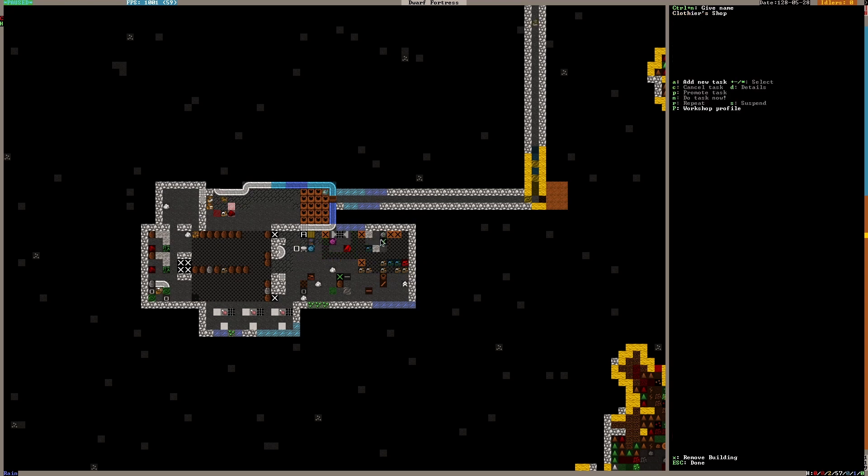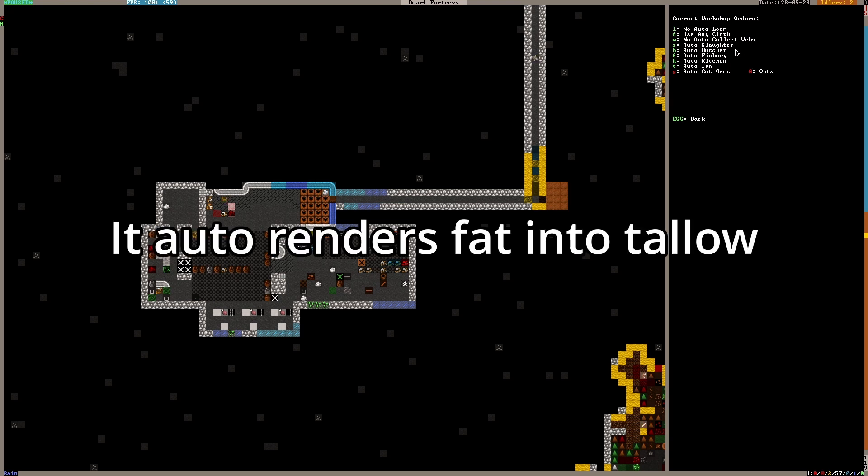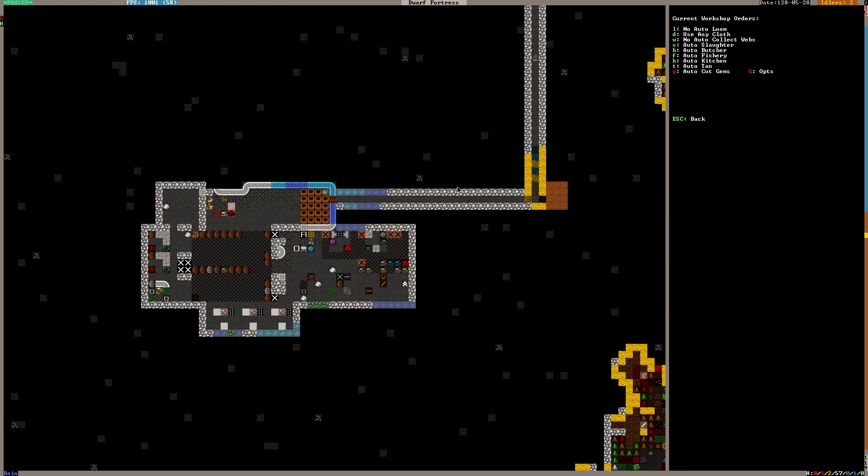Now that we have all these workshops ready, I'll set up some orders. First I'll go to standing orders — workshop orders — and I don't want auto loom or auto collect webs. We can have auto slaughter, auto butcher, auto fisher, auto kitchen. I'll have to look up what auto kitchen does. No auto collect webs at this moment.